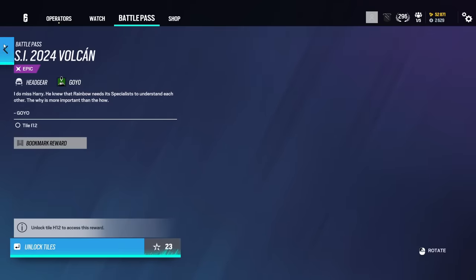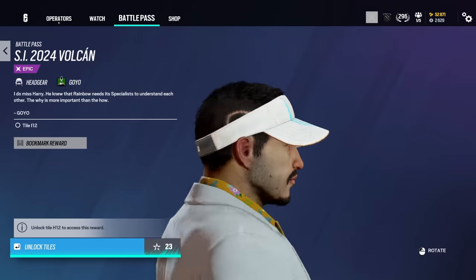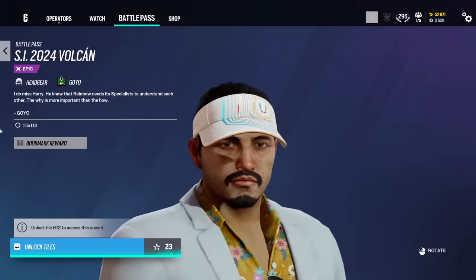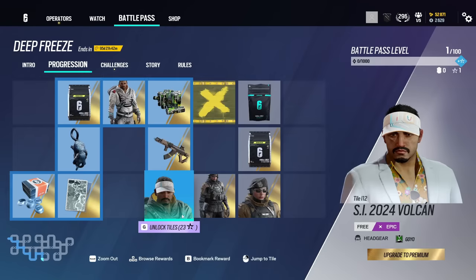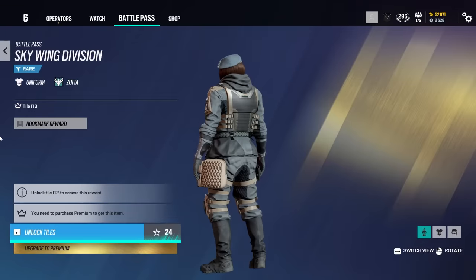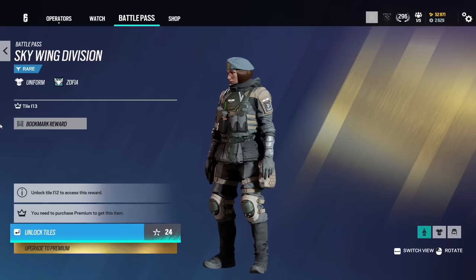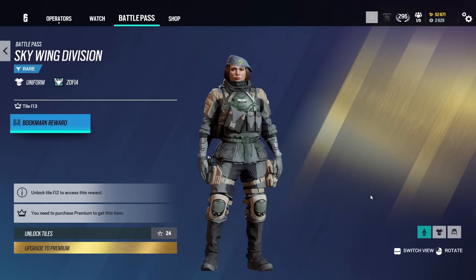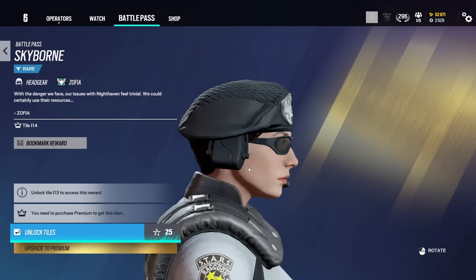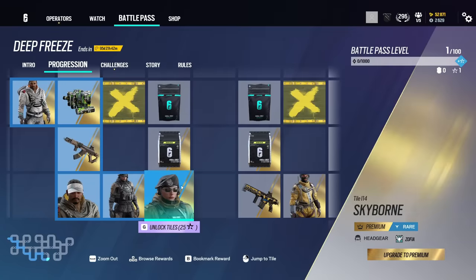Here is the invitational headgear for Goyo — pretty basic, but pretty cool. I do like the invitational stuff. Here is the uniform for Zofia — that same sort of color scheme, brown. I think I'm just biased to the color brown — I think it just is a very nice color. There's also a headgear for Zofia: very basic, looks like any other Zofia headgear. I'd say that one's a bit of a missed opportunity.